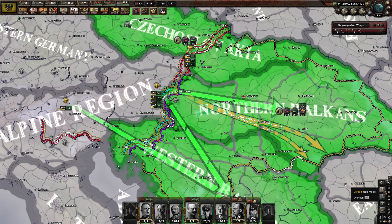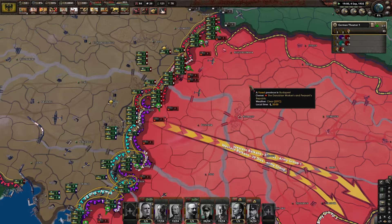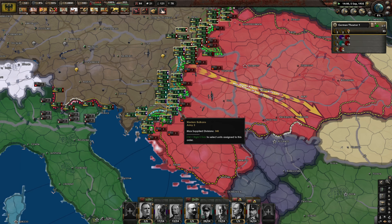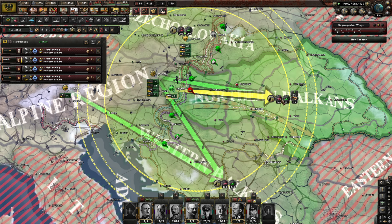We should have immediate air superiority — we do, fantastic. How many divisions do they field? How many men do they have? Not many whatsoever — we're more grand. This is a very large amount of territory to be invading. This is all of Hungary, all of Slovakia, all of Transylvania, Croatia, Bosnia — we're getting a lot of territory for this invasion. We got a new airbase — fantastic.